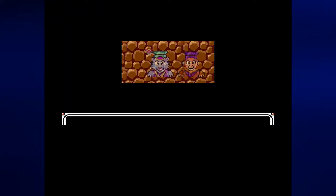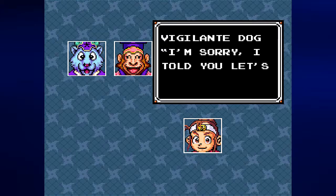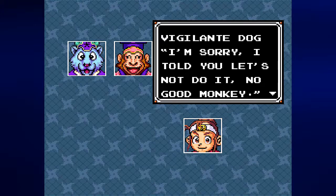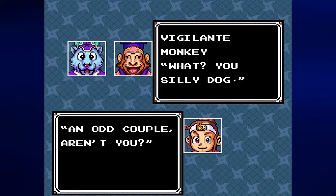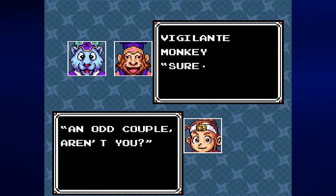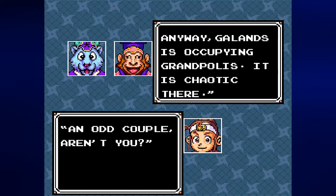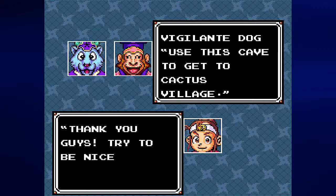Let's go down these stairs. Ghost! Ghost! No good monkey. You silly dog — an odd couple, aren't you? We really are good friends. Anyway, Galaz is occupying Grand Palace. It is chaotic there. Use his cave to get to Cactus Village. Thank you, guys. Try to be nice to each other.